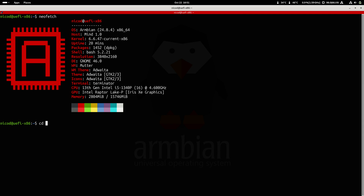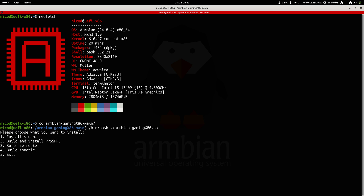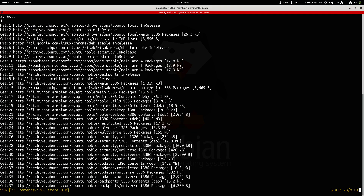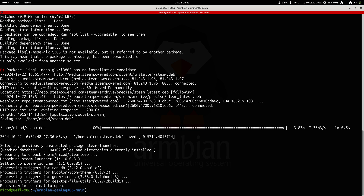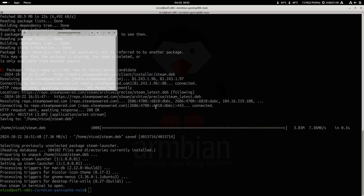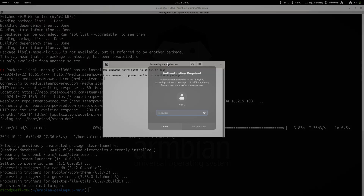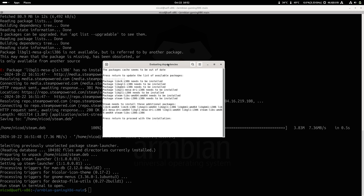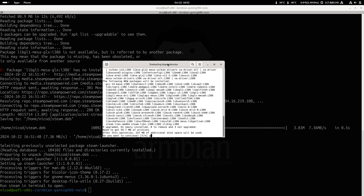To go into Armbian Gaming, type 'cd Armbian' and then tab to autocomplete, then type: slash bin slash bash dot armbian-gaming-x86.sh. Then type 1 to install Steam. Once the installation is done, we go here and open Steam — it will install a few other packages. Press Enter, type your password, and press Enter a few more times. Here press Yes, or Y.